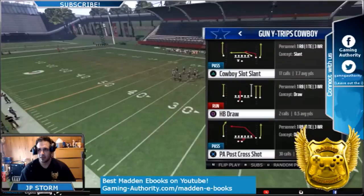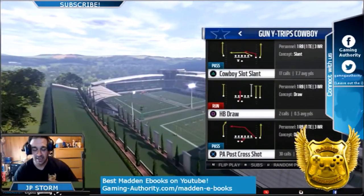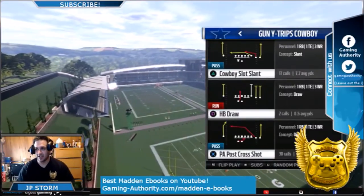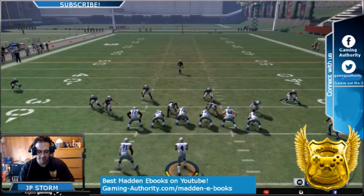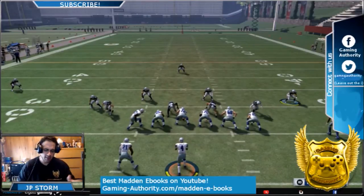Look at the PA Post Cross Shot — you see that red route by the slot? That's what you need, and that's in other formations too. If you look for that route on the same side as the tight end, you're golden. This might even be a beginner tip.